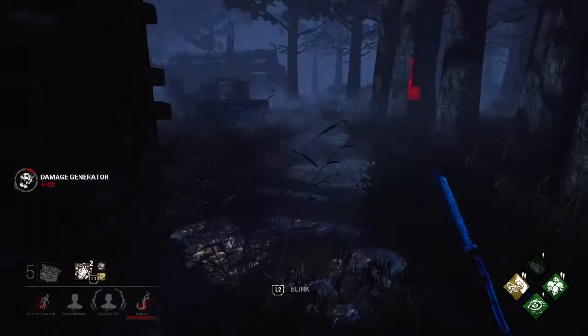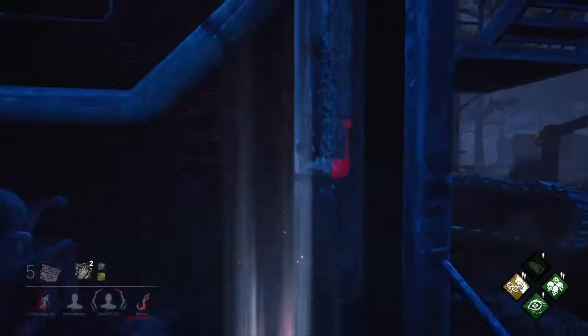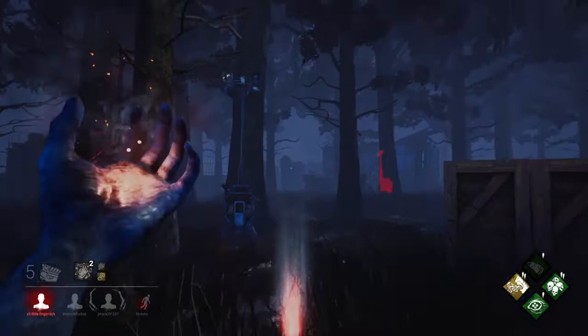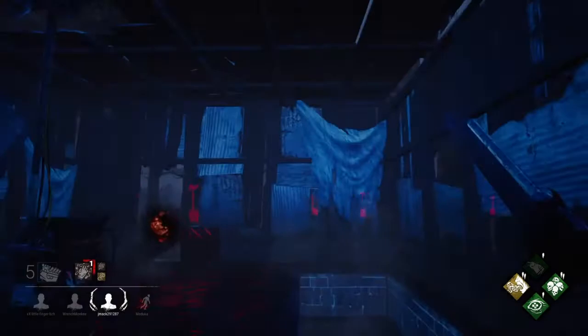It honestly didn't feel too hard. That's a weird animation for kicking a gen — she just slapped it with her hand. Someone's probably on this gen over here. Maybe I'm wrong. That second blink is definitely way shorter, which is something I didn't expect — I thought they were sort of equal blinks. Oh, Spies from the Shadows is working for us! Where are you? She's going far — oh, I didn't hold that for nearly long enough.